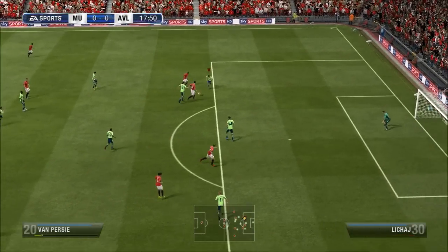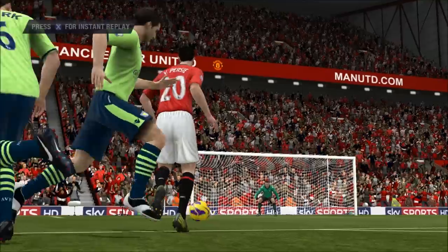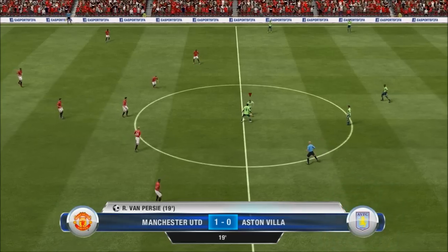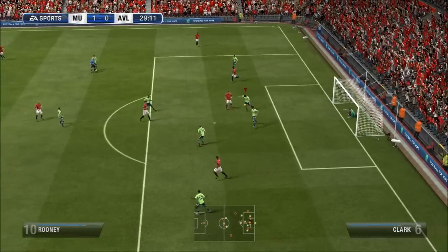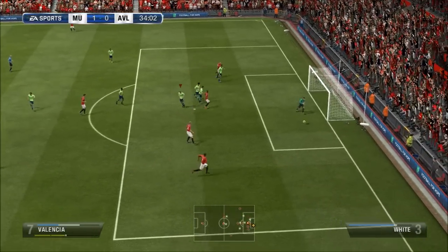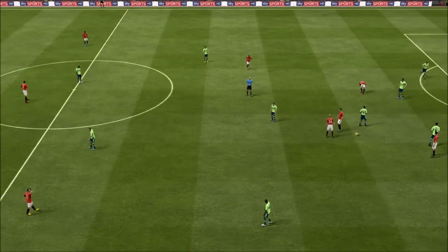Almost straight away, Van Persie with a little 1-2 play taps it into the back of the net — unlucky not to save it. Valencia then hits the crossbar, really should have finished it, but hits the crossbar and then hits Given and it gets out. Another chance goes narrowly wide and that's how the first half ended — 1-0 to Manchester United.